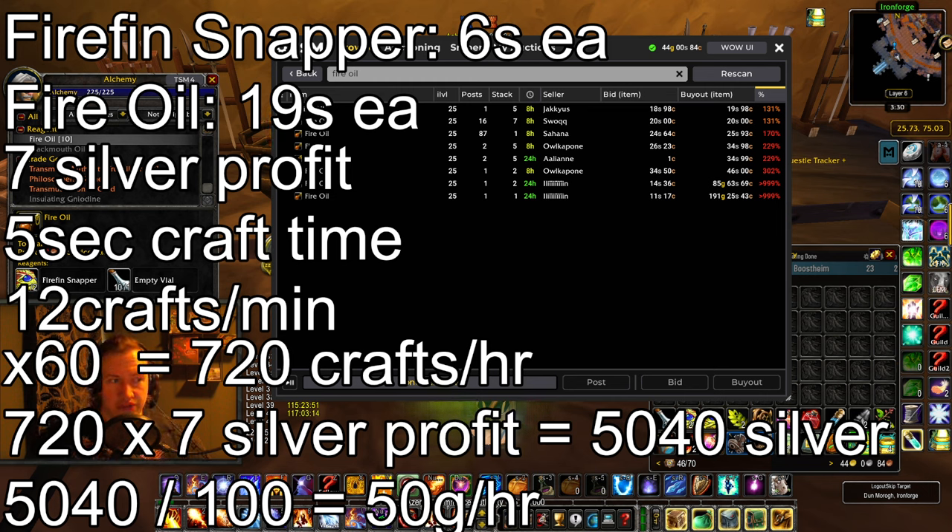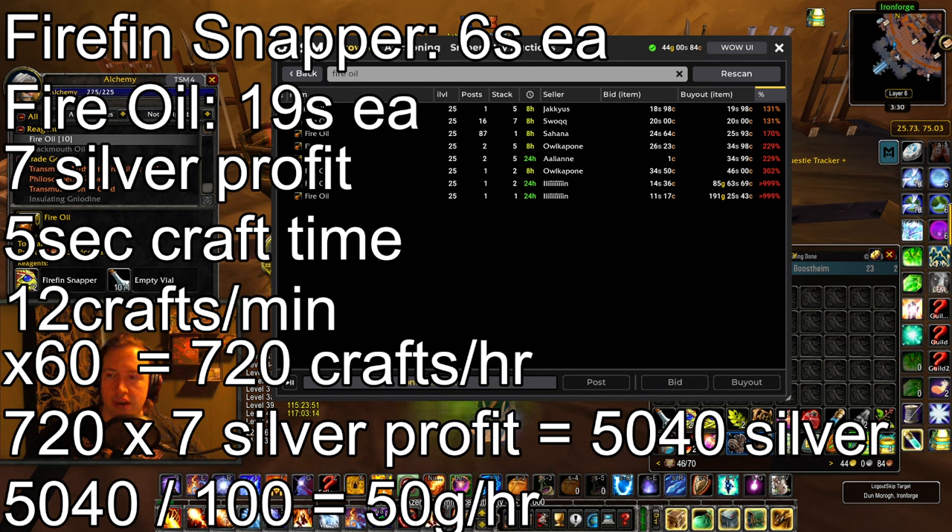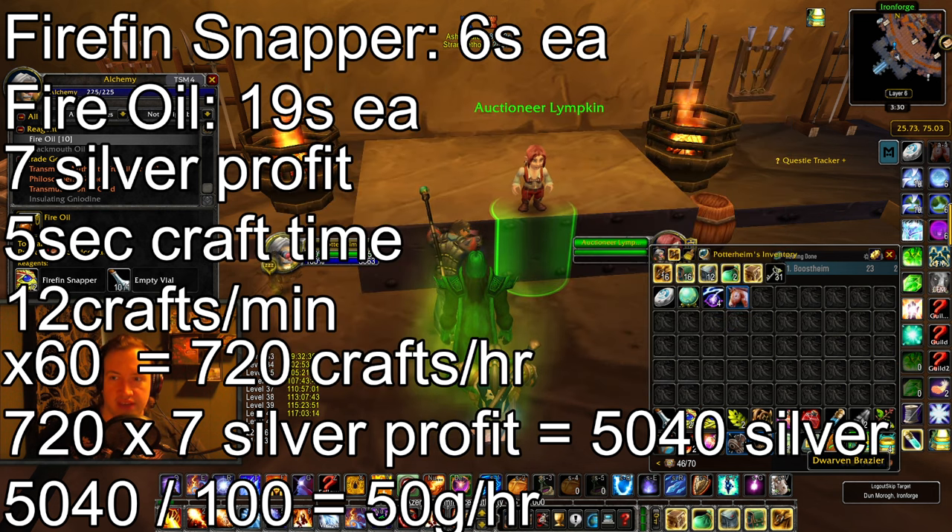And as you can see, the Fire Oils have already gone up in price since I did this math literally 5 to 10 minutes ago — the prices have already gone from 19 to 20 — meaning these are selling really fast on the auction house. There's also not that many oils on the auction house right now; you can see the price jumps from 19 to 20, then 25, then 35 — so the price jumps are absolutely massive if you're just taking the time and actually making this item.